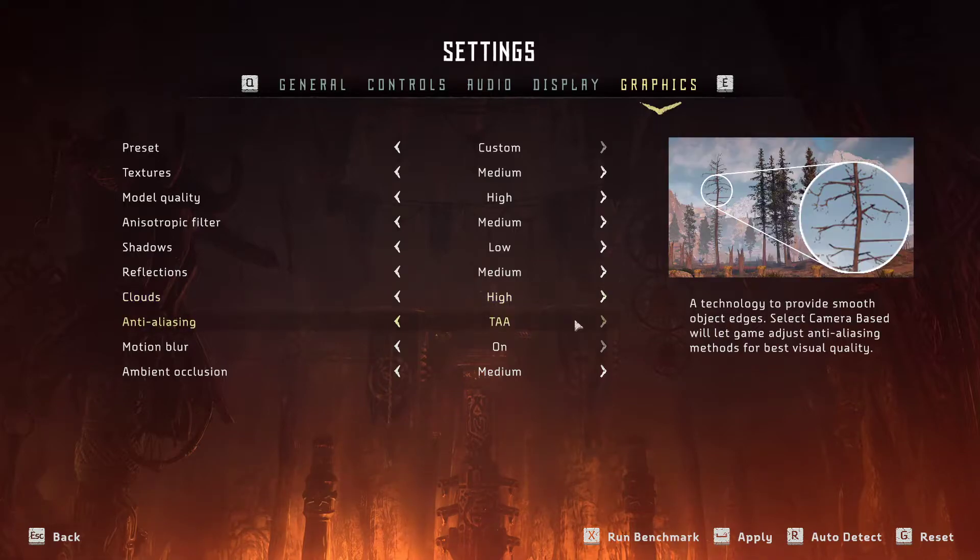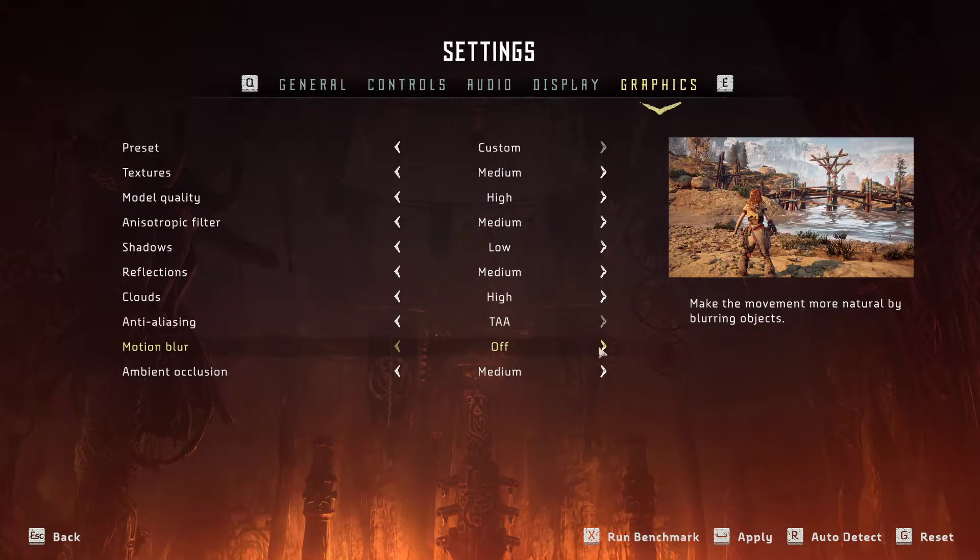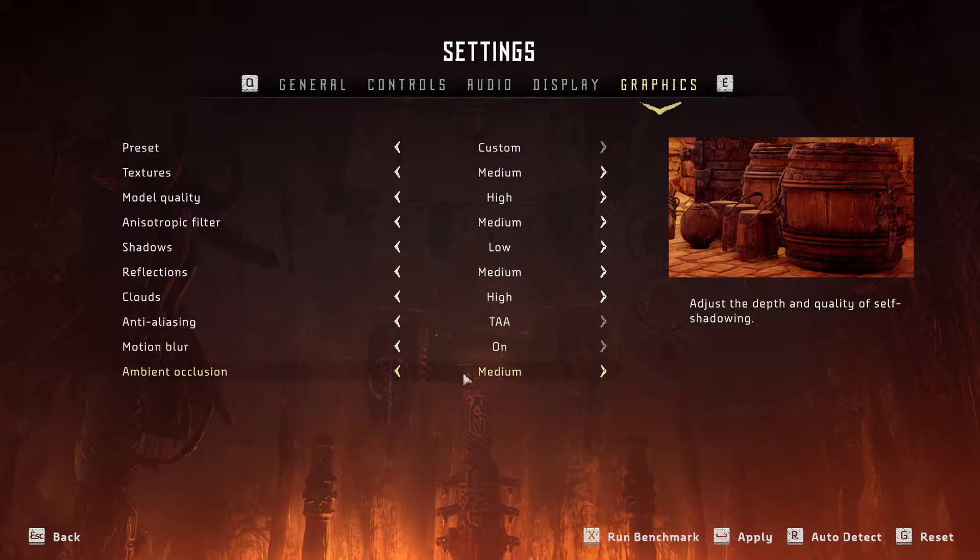Anti-aliasing, TAA — that's okay. Now motion blur, I recommend having it off. They recommend to have it on but it's up to what you prefer. And ambient occlusion, go with medium.